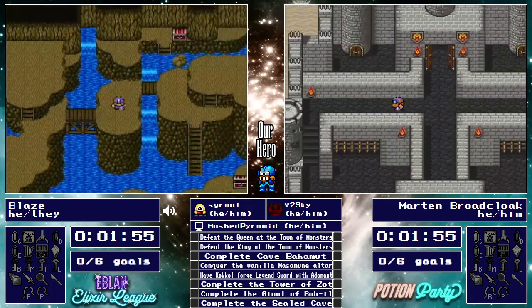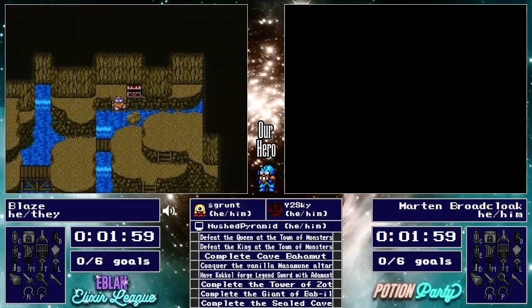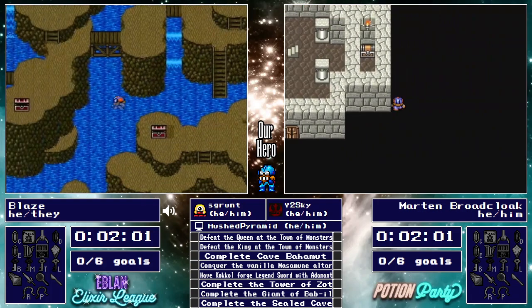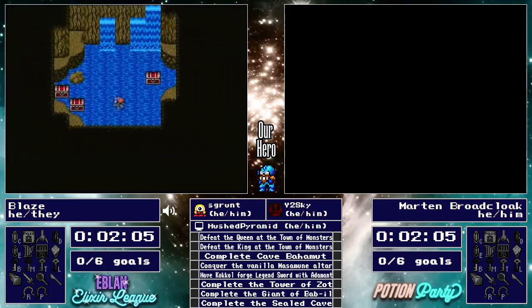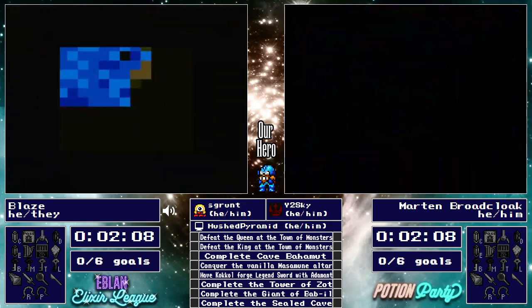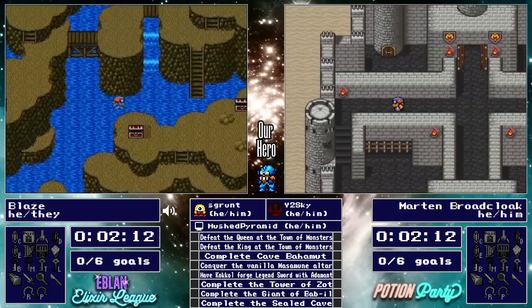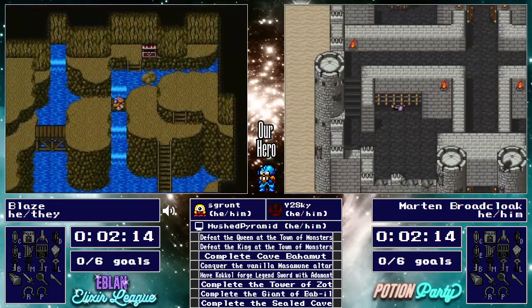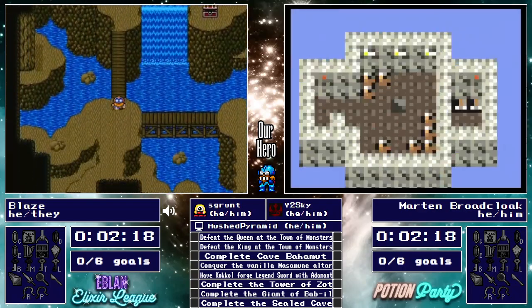Meanwhile, Blaze is now in Watery Pass. We'll see how much of Watery Pass Blaze wants to loot here. These chests are relatively valuable, so at least the front room of Watery Pass — there were 42,000 chests, for example. You'd love to see something like that. It should be well enough to be able to fund our initial purchases of equipment here.